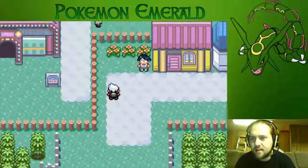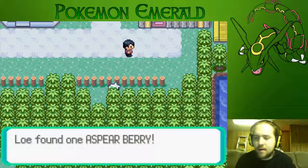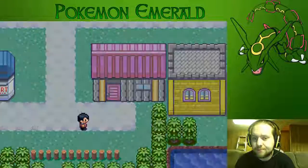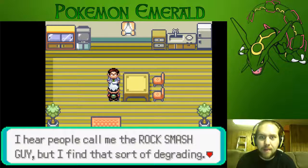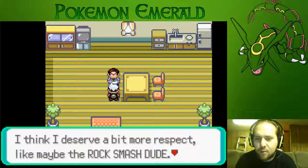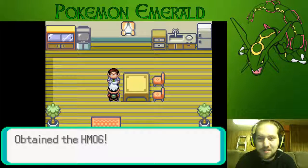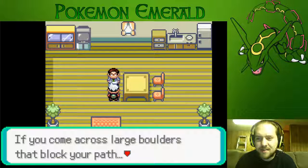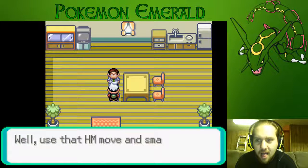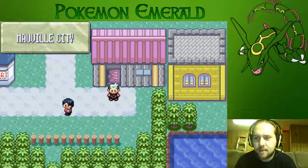Good stuff — there are two things I want to do in Mauville. We grab an item and get the Rock Smash HM. The Rock Smash guy says he'd prefer to be called the Rock Smash dude. That HM contains Rock Smash — if you come across large boulders that block your path, use it to smash them out of your way.